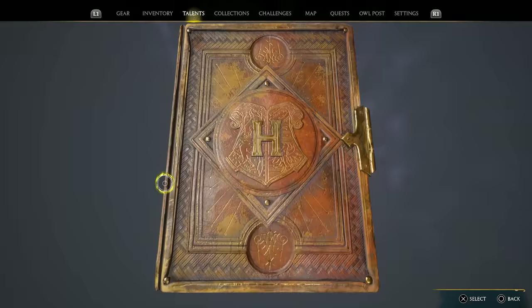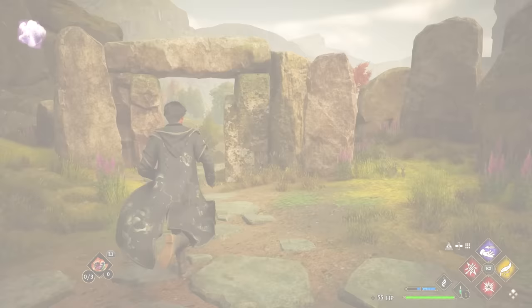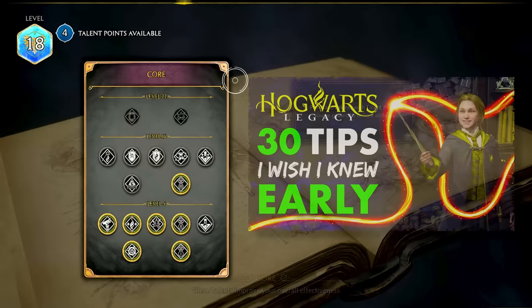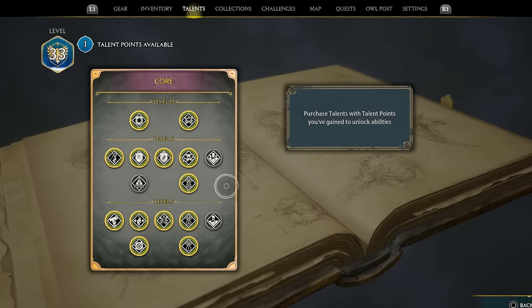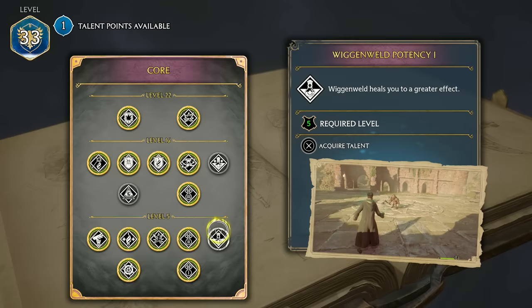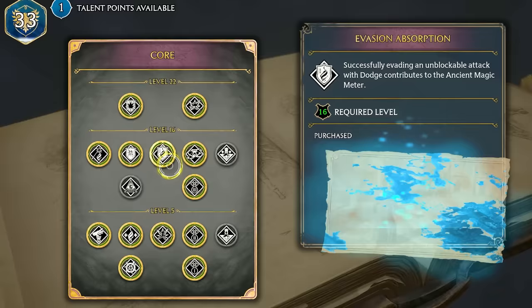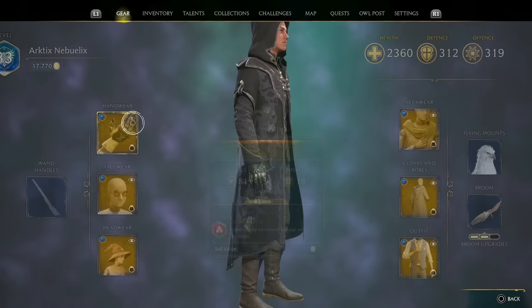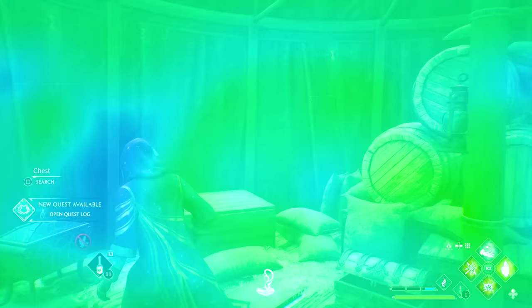Talents are another very important aspect of combat, enhancing your favorite spells and unlocking new abilities. You gain a talent point each time you level up and can start spending them after the Jackdaw main quest — if you level up before that, you'll get all points retroactively. After picking up the first five I recommend in my starting tips video, also grab Spell Knowledge 3 for your last spell set and consider Wiggenweld Potency 1 if you're burning through healing potions. From there, prioritize talents in the core branch; the only two I might skip are Wiggenweld Potency 2 and Revelio Mastery, which aren't absolutely necessary.